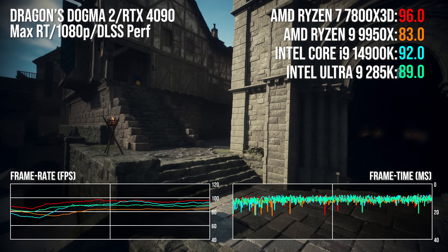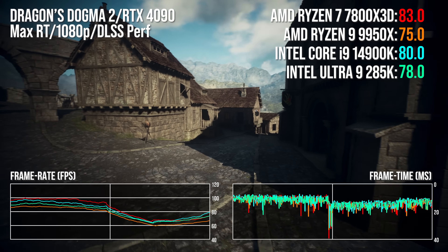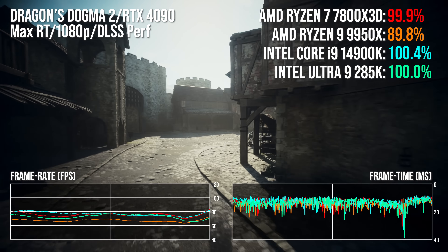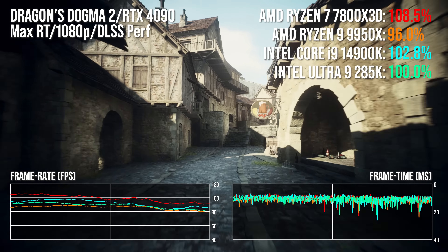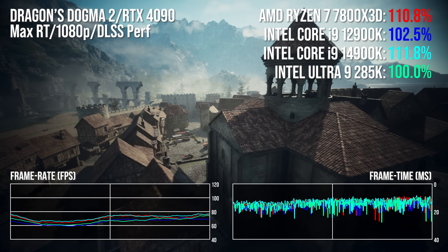Other results highlight that regression with Core Ultra 9 is hardly catastrophic, but any kind of gen-on-gen regression in performance terms is clearly not a good look. Dragon's Dogma 2's city is legendarily CPU-heavy, and our automated player camera path demonstrates this. At 1080p DLSS, the 14900K is about 10 points ahead of the 285K. The 7800X3D is a touch slower than the 14900K but generally still beating the 285K, though the new Intel offering does pull ahead of the 9950X by around 7 percentage points. Going back to the 12900K, the new chip is around 5% ahead — and let's remember, this is a three-year-old processor.